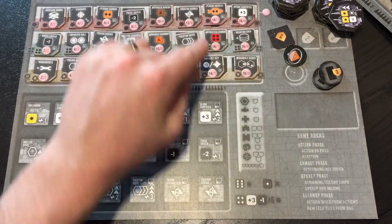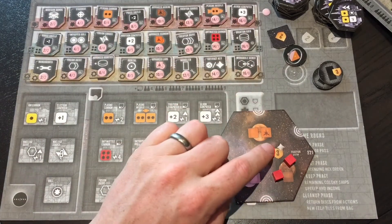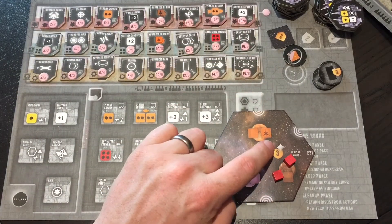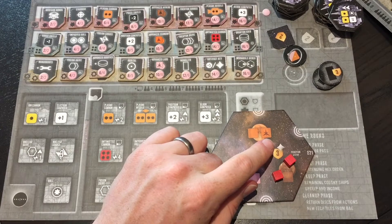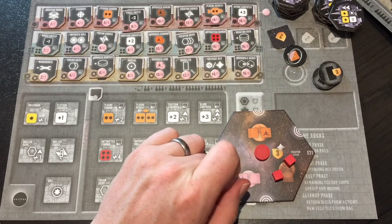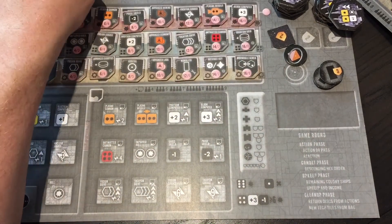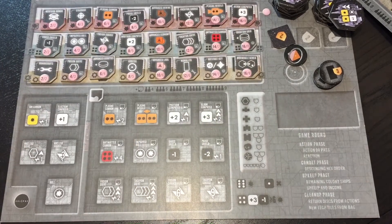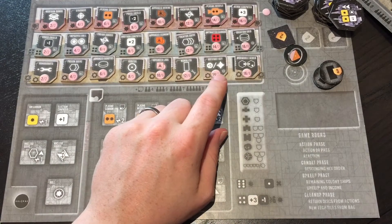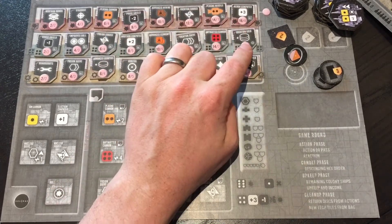You then have the artifact key. Some tiles have a little diamond shape, and you get five resources of your choice per diamond shape that you control. The five resources can be different for every artifact, but it's a one-time use — that's what the one-time symbol means.